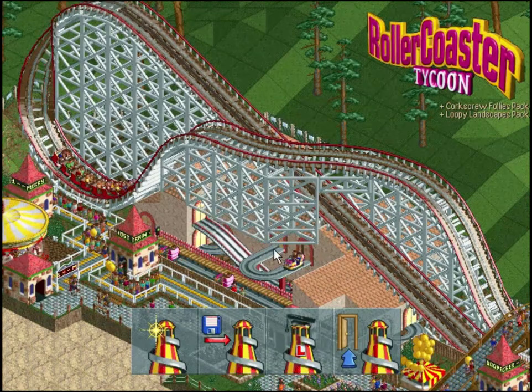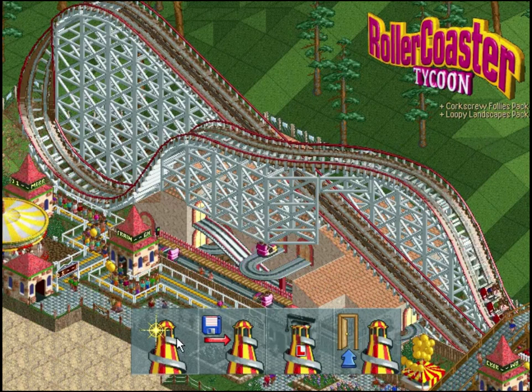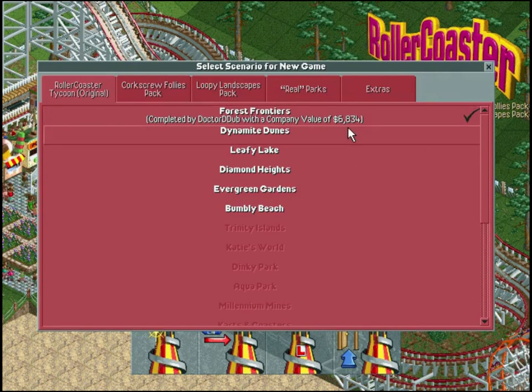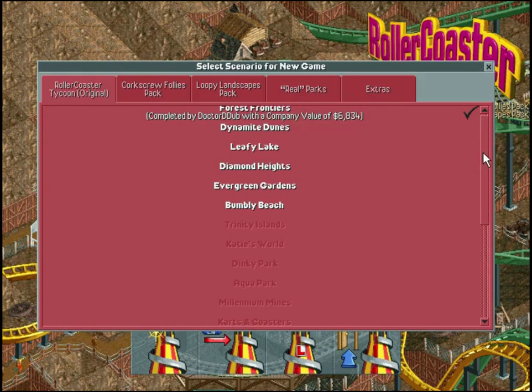Welcome back to another episode of Let's Play Roller Coaster Tycoon. Last episode we finished our Forest Frontiers map - it was completed, company value and all, and we get a little checkmark. For me that is a very satisfying sight - being able to scroll through this entire list with nothing but checkmarks next to them. That is our goal.